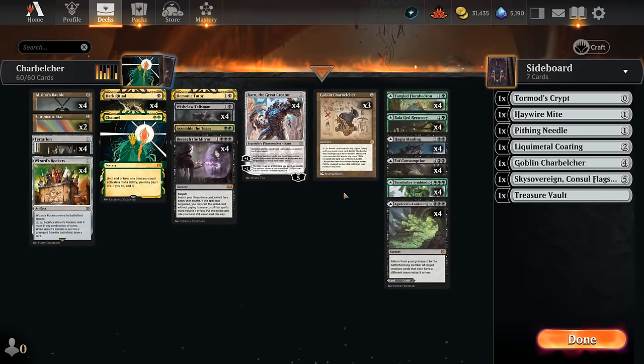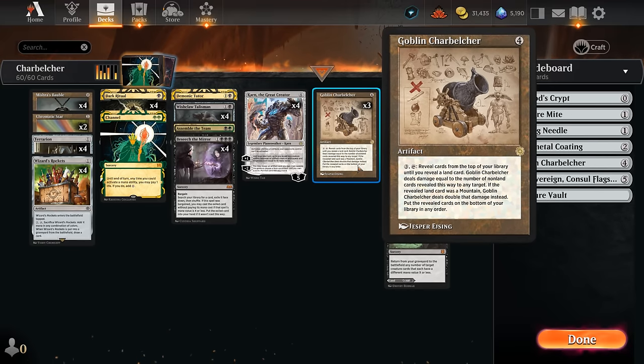Hello and welcome to another Timeless Games video. Today I'm going to look at a black-green Goblin Charbelcher combo deck. What's unique about Charbelcher decks is that they often don't play any lands. That way we can cast Goblin Charbelcher, activate it, reveal our entire deck, and often deal over 45 damage to win the game on the spot. So that's our goal: cast Charbelcher, activate it and win the game.